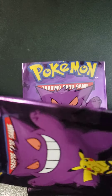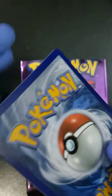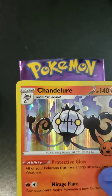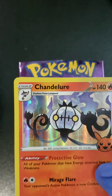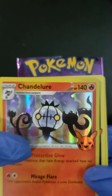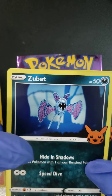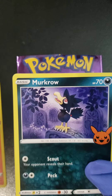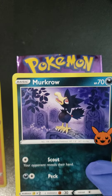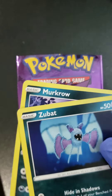Let's see what we get, folks. We start with Chandelure. Look at that little logo — the Halloween logo. A Zubat. And a Murkrow. Alright, that's pack number one, so that's our foil there.